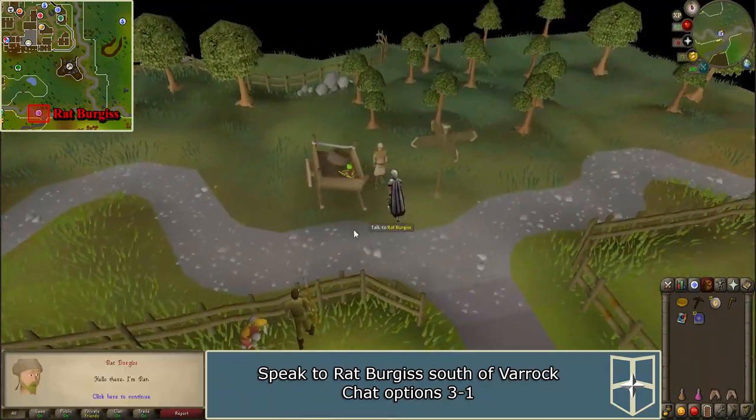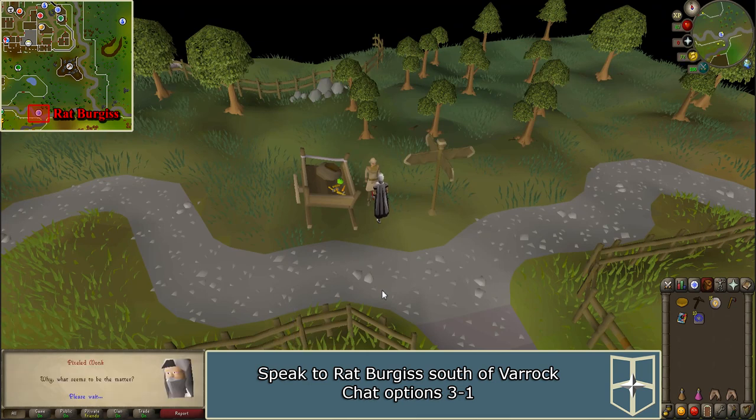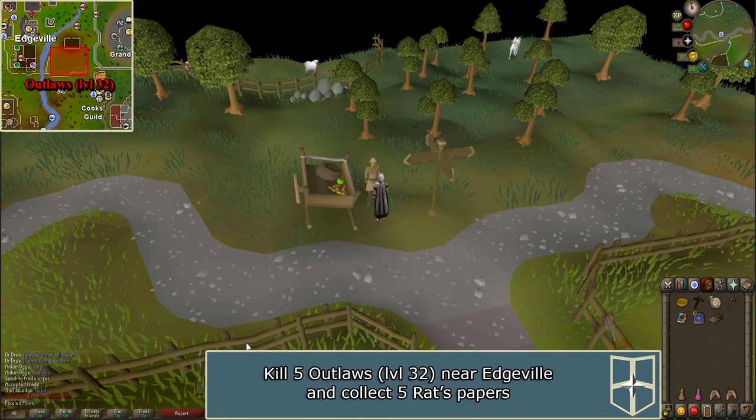Speak to Rat and ask him, 'Shall I get them back for you?' and of course, 'Tell me what you need me to do.' He will give you an empty folder.